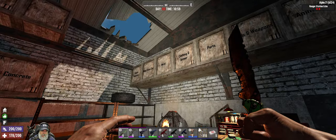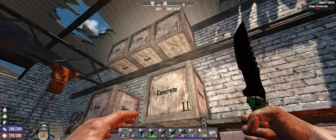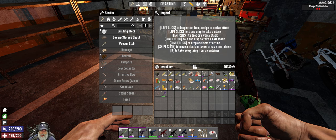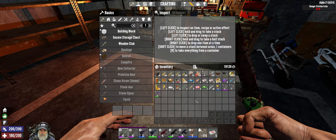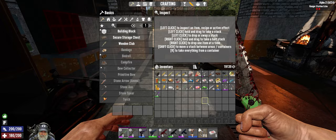They apparently removed the blood draw kit mechanic from the game — that really sucks. You could draw your own blood, it would take some health away so you could only do it a few times. Some of the decisions the Fun Pimps make just don't make sense to me. There's no reason to remove it — players can use it if they want to, or they don't have to. But we love the game and we love the Fun Pimps.